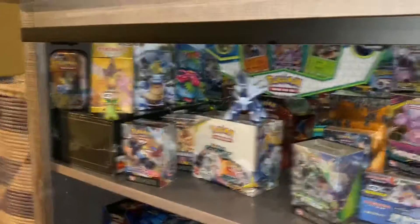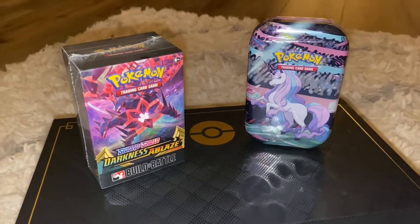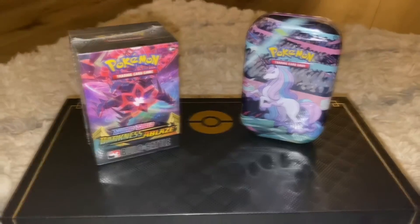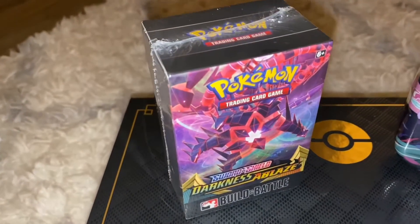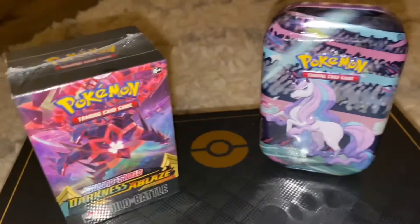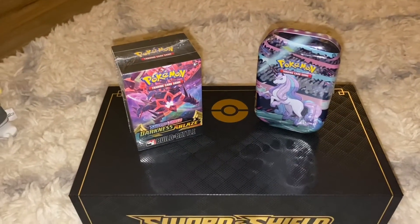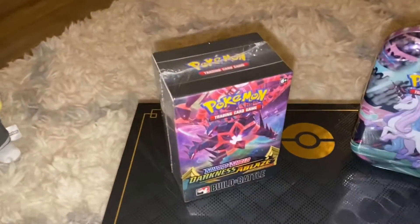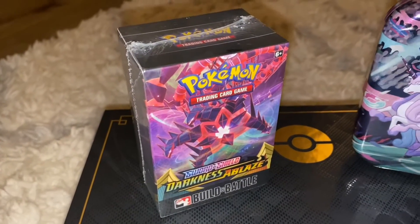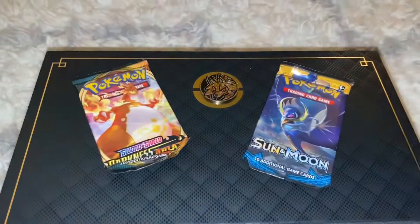We'll do a rock and dash. Hey guys, today we're going to be opening a Darkness of Blaze build and battle with a Galar Power mini tin. So today is going to be like a Darkness of Blaze opening because we get four Darkness of Blaze packs in here, one Darkness of Blaze in here including a Sun and Moon base set, and we do get a free release holo on that Darkness of Blaze build and battle. We do get a bunch of cards. Let's start off with the Galar Power mini tin.